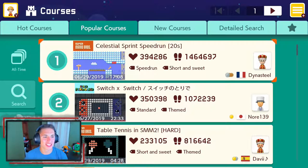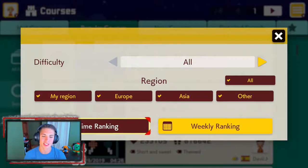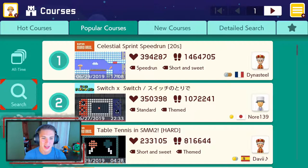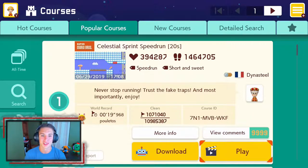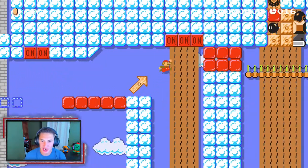In today's video we're back on the popular courses tab, but we're not doing regular popular courses — we're hitting the search bar and going to the all-time rankings. These courses have over a million plays, so these are the most popular courses ever created in Super Mario Maker. We're going to try the top one and see how we like it. We got a speed run right here, let's see how good this one actually is.